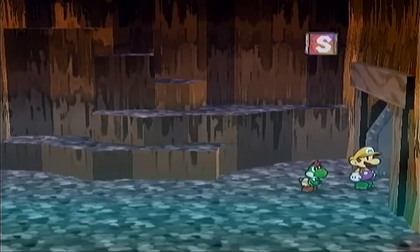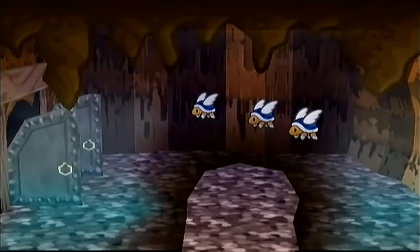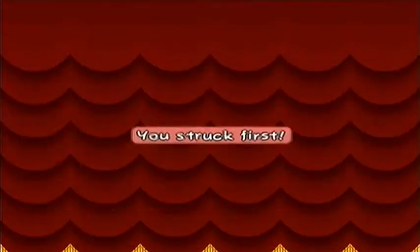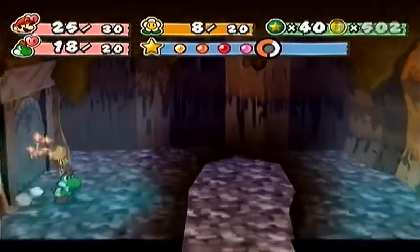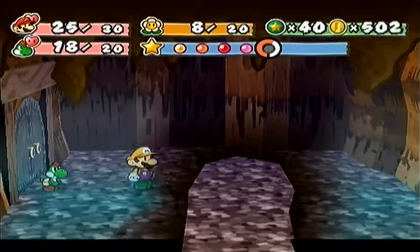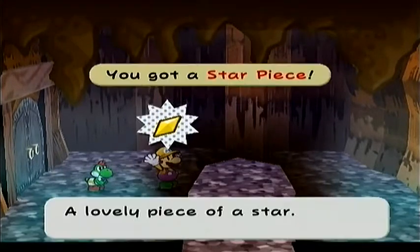Let's go ahead and see what's behind this door. Now we have a room full of Buzzy Beetles, or Parabuzzy. And I just went ahead and destroyed all those Buzzy Beetles. And if you ground pound right there, you can get yourself a free Star Piece.